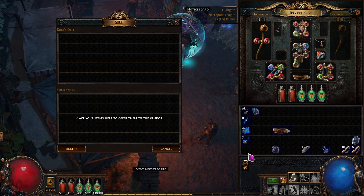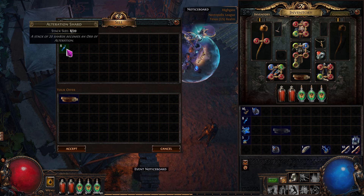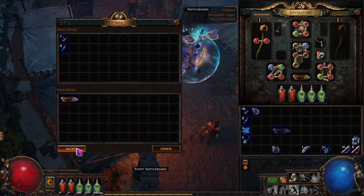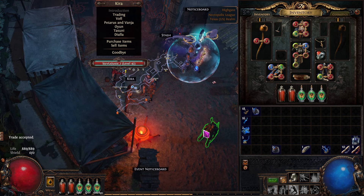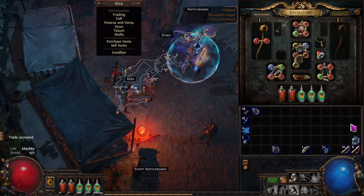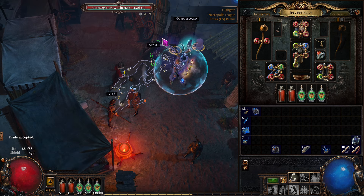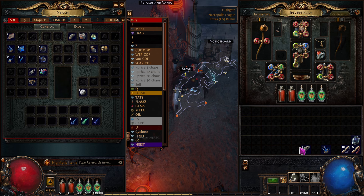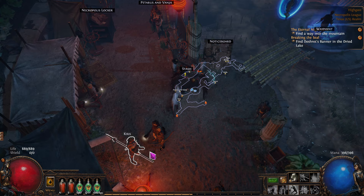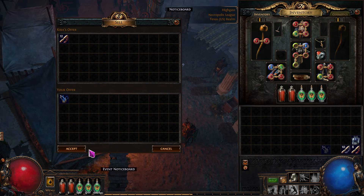So it's about a third of a chaos worth of value right there — we almost got a full chaos just for that stuff. It's amazing how often you can do that. Your loot starts to add up and then you don't have any pressure and you can just buy what you want. It's really valuable.